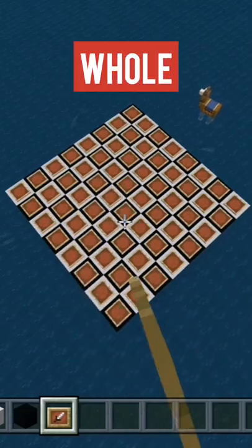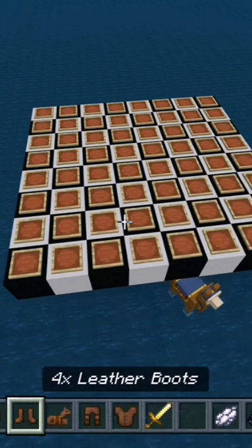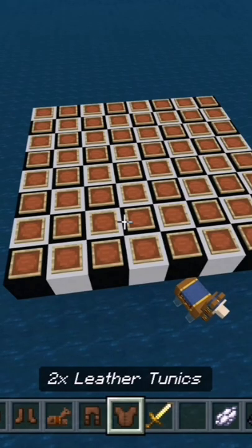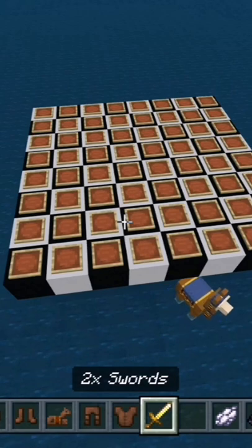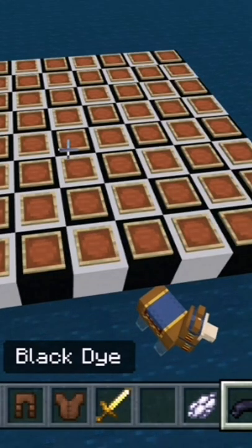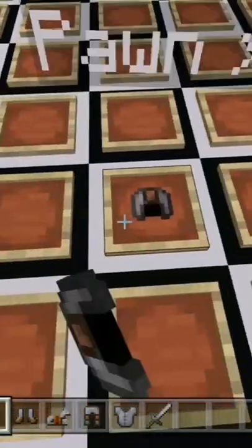As for the pieces, you're gonna need 16 leather caps, four leather boots, four leather horse armor, four leather pants, two leather tunics, and two swords of different variation. Also white and black dye to color these. The caps are gonna be your pawns and they just get placed here just like this — you're gonna want eight of those. Boots are gonna be your castles.